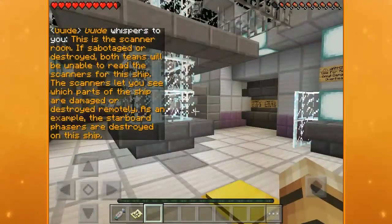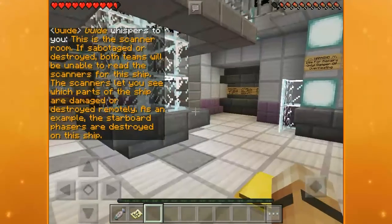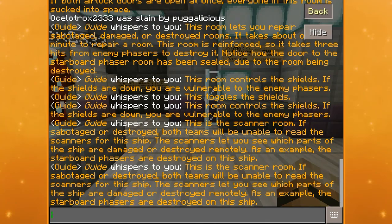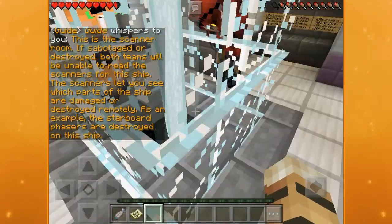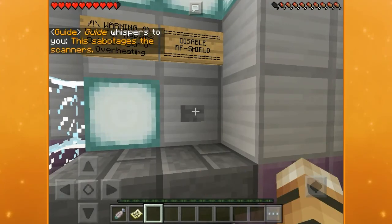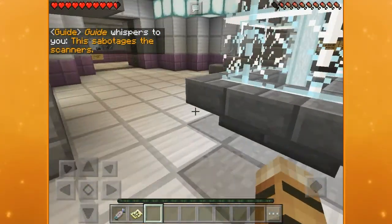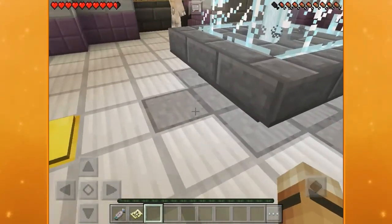This is the scanner room. If sabotaged or destroyed, both teams will be unable to read the scanners for this ship. The scanners let you see which parts of the ship are damaged or destroyed remotely. As an example, the starboard phasers are destroyed on this ship. This button disables and sabotages the scanners — all the sabotage stuff is for the other team to press, not your own team.